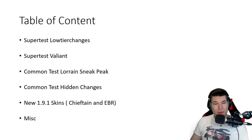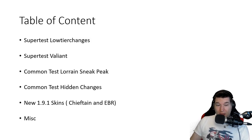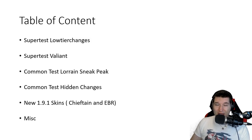So for the news we have this week: we've got some SuperTest low-tier changes, a quick little glance at the Valiant (which I looked at in depth in a different video), the CommonTest, a sneak peek at the Lorraine 50T, some other CommonTest hidden changes coming very soon, new skins in 1.9.1 — most notably for the Chieftain and the EBR — and lastly some miscellaneous things.